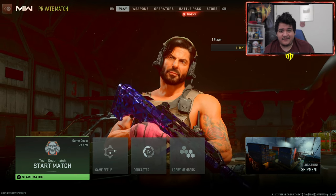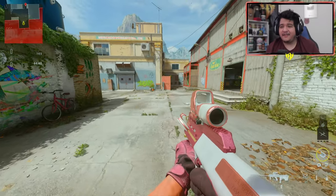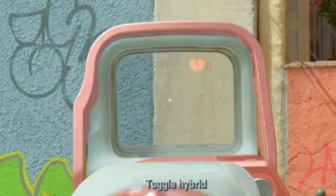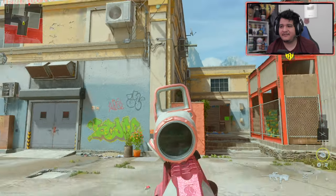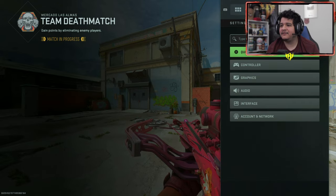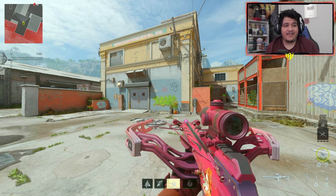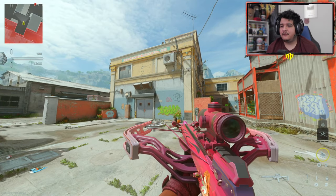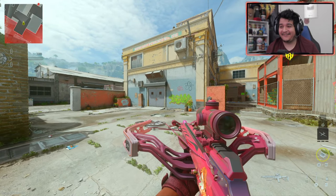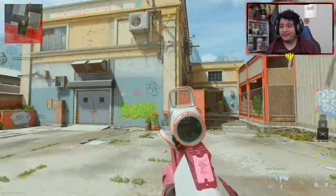Now let's get into a game and see how the operator looks, and of course see how crazy this love potion death effect is with the pink tracers. The MX9 Heartbreaker looks really clean in the nice light — the sight has a little heart on it and a kill counter next to it. The crossbow also looks really beautiful. I heard this might have music on the gun, so let me turn the music on and check — it actually plays music! This is the first blueprint in Modern Warfare 2 that has music. It also comes with a nice little heart reticle on the scope — really cool.